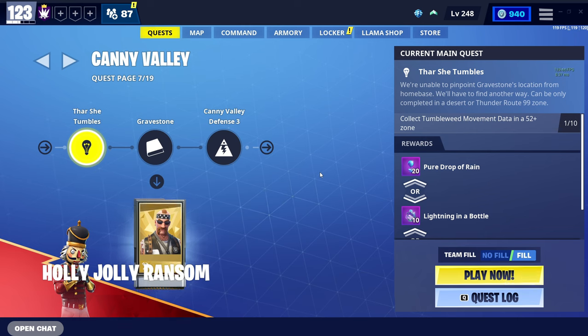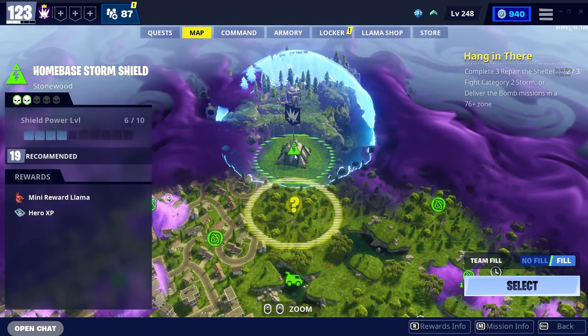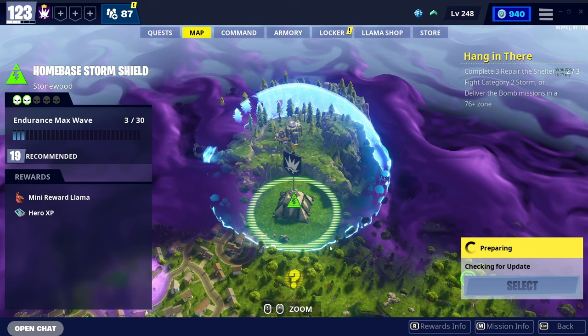For the purpose of this video I'm going to be doing this in my Storm Shield. It still works on missions, so do not worry. I'm just going to do it in my Storm Shield. I'm going to head to my Stonewood — it obviously works anywhere — and I'm going to launch in.